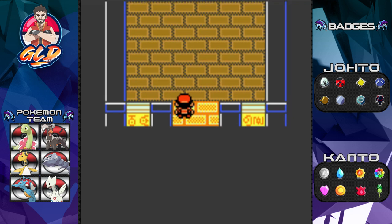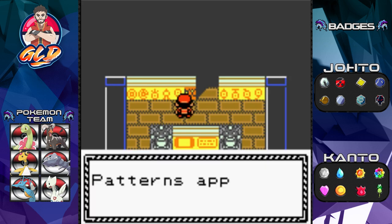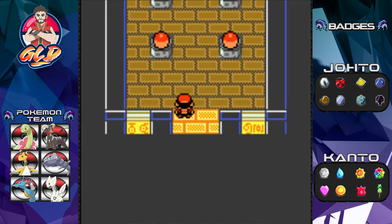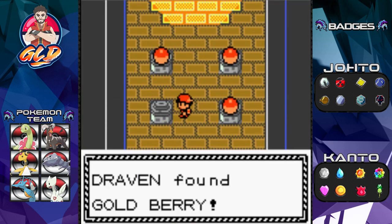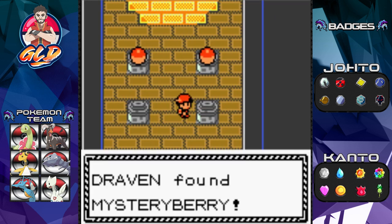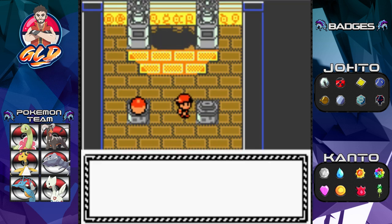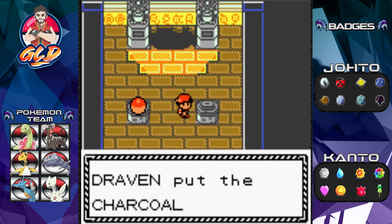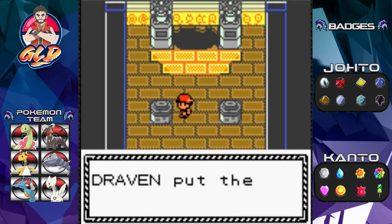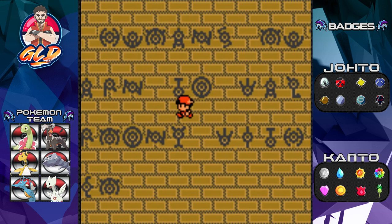Going back in — bam, there is an earthquake. That triggers the whole thing and it says the name of the clue, which is Ho-Oh. Now go ahead and pick up these items: a Gold Berry, a Mystery Berry, another Charcoal, and a Revival Herb — very bitter.